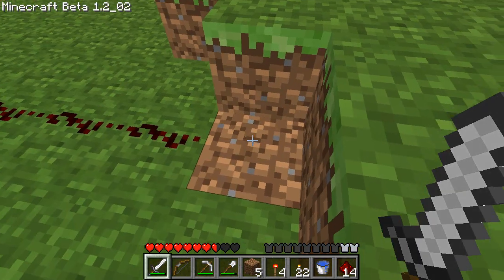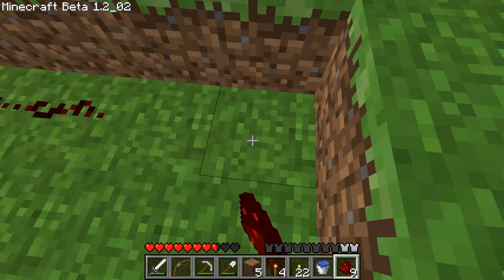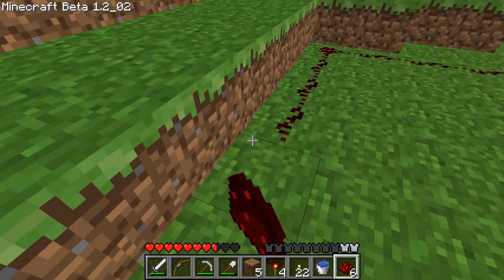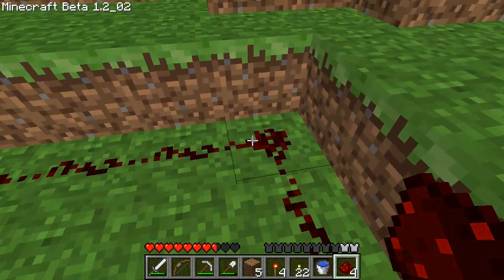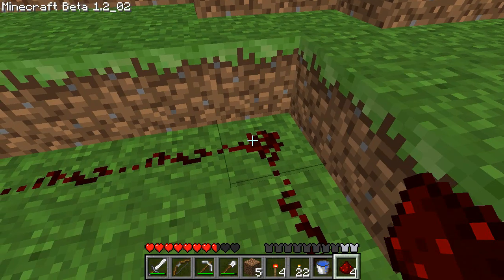Anyways, here we go — just make a square, seven by seven. So the seven by seven square is forty-nine meters square — I believe each block represents a meter.